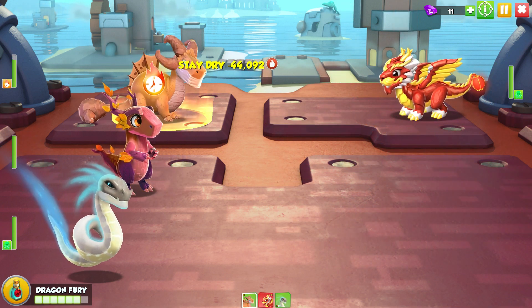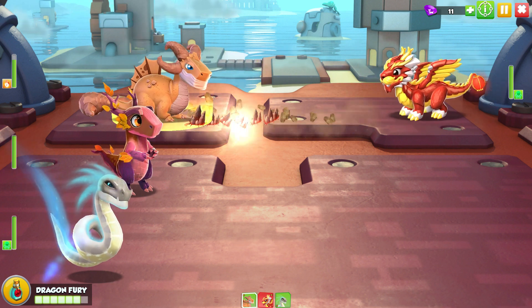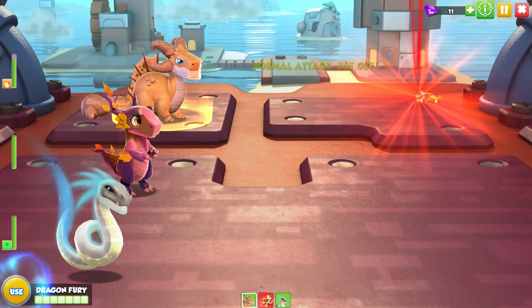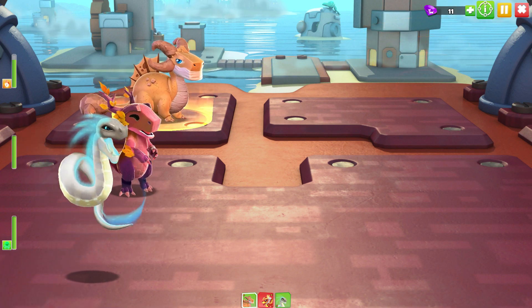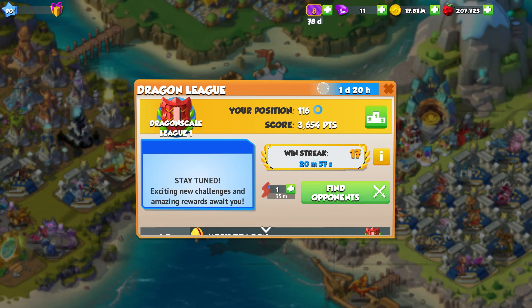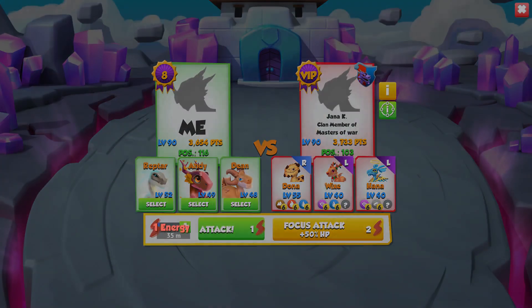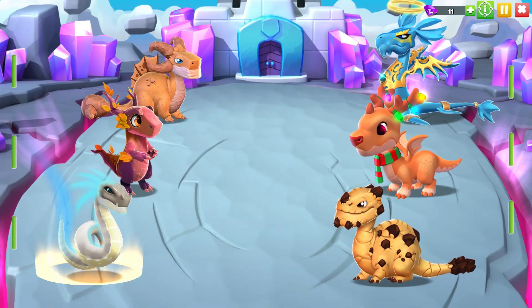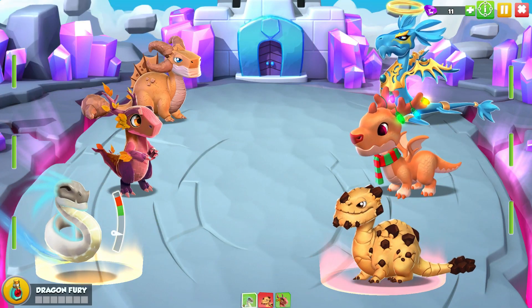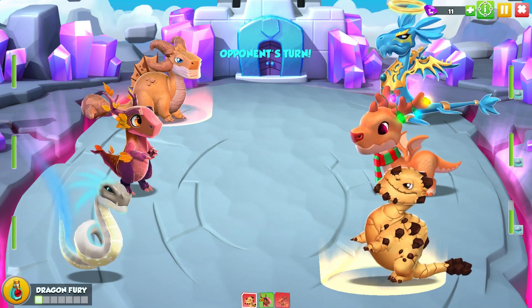When people have one really high level dragon like that it does become a little bit annoying to deal with sometimes. But I still prefer a team that's just a few levels from itself, because most of the time they are just better. And we've got another pretty high level dragon here — it's this cookie dragon, but we should be able to deal with it in the same way that we did before.